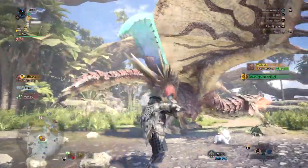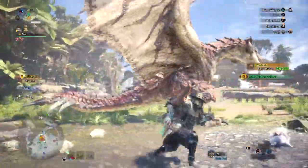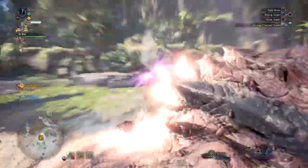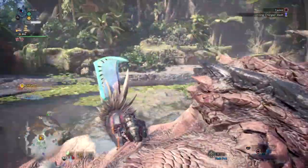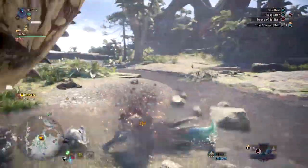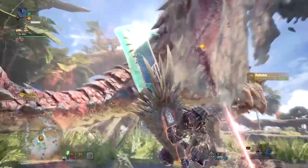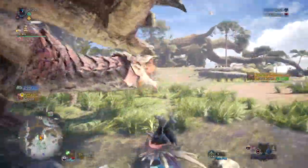It also has 2 level 2 jewel slots for wide customisation, a good portion of white sharpness, 210 blast status, and the built-in Hasten Recovery skill, which works great when it activates but isn't something worthwhile to fully maximise the build around — especially for a greatsword. Nonetheless, it's still a great skill to have.